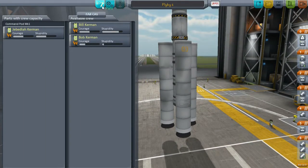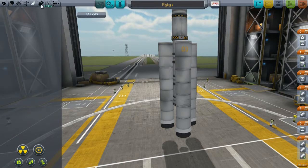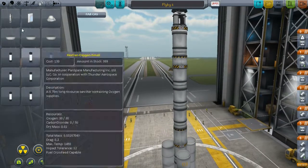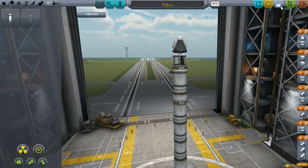Who do we have here? We've got Jebediah. Oh, nothing can go wrong with Jebediah of course, because Jebediah is so epic he never crashes - or when he crashes he will always survive. So let's save this craft and go to launch.